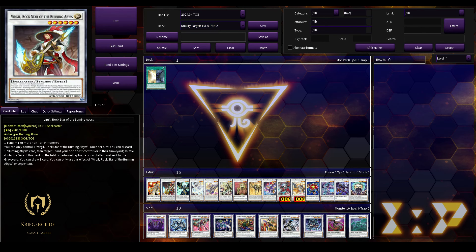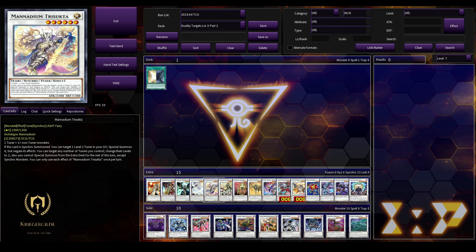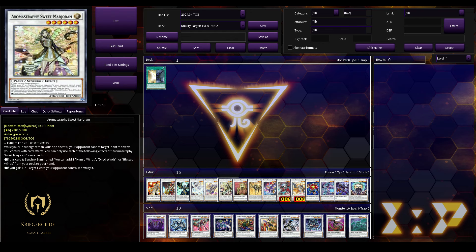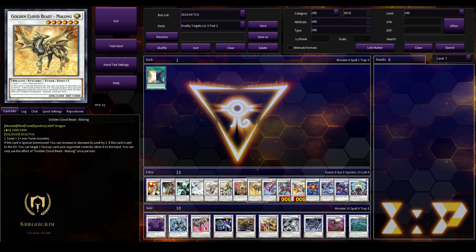Part 2 of level 6: Explosive Magician is possible. The only Burning Abyss Synchro Monster is also possible — Virgil Rockstar of the Burning Abyss. Fabled End Wraith is possible. Knight's End Administrator. Manadium Trisukta. Aroma Seraphy Sweet Marjoram. Queen of Thorns is also possible. The Golden Cloud Beast Malone is probably one of the best targets for Duality — it's Light level 6, easily achievable via all the Bistrels which are Dark level 6. Malone has a great generic effect, it's a Synchro Tuner, you can level modulate it to level 7 or 5, and if it leaves the field you can return a face-up card your opponent controls to the hand. Probably one of the best targets overall.